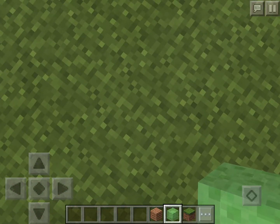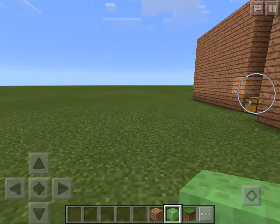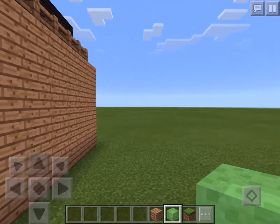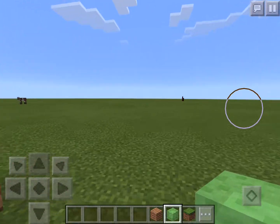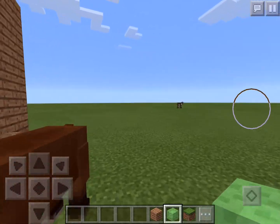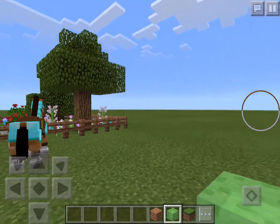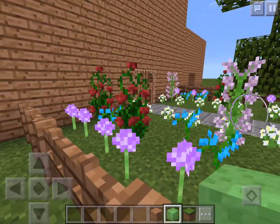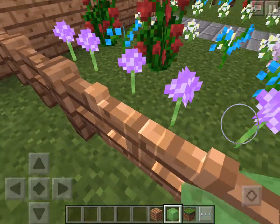I'll pass it on to Minty. Hi, I'm Minty, and I have made a garden. In the garden there are some roses, and some daisies, and some tulips.